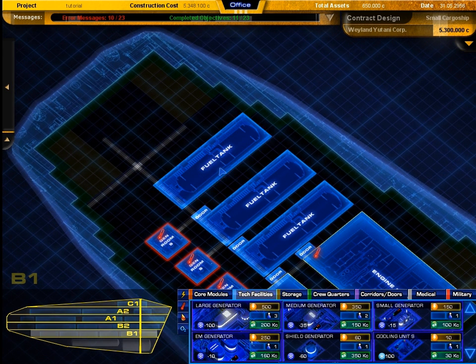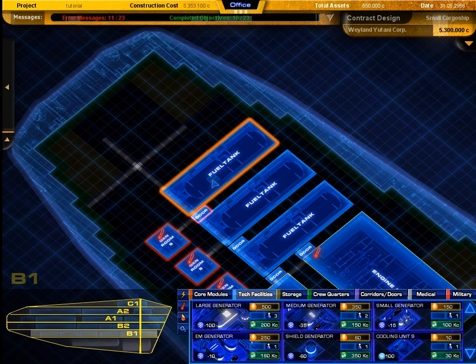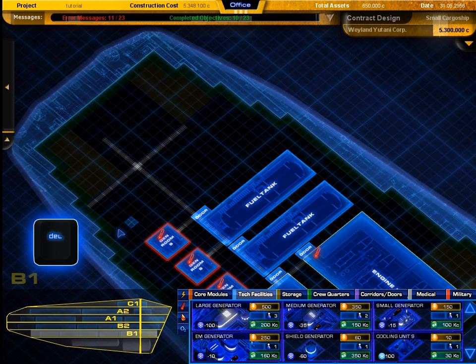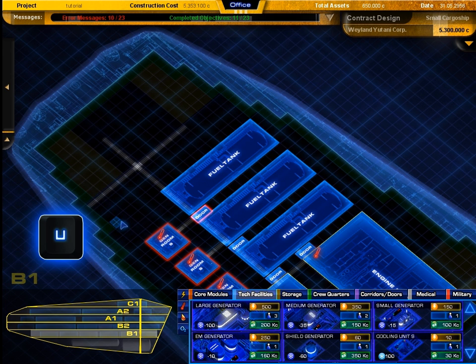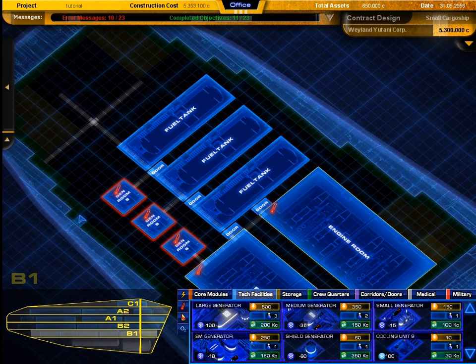You can hold and drag the left mouse button to move rooms, and use the delete key to remove rooms. If you want to undo a recent placement, movement, or delete action, press the U key.